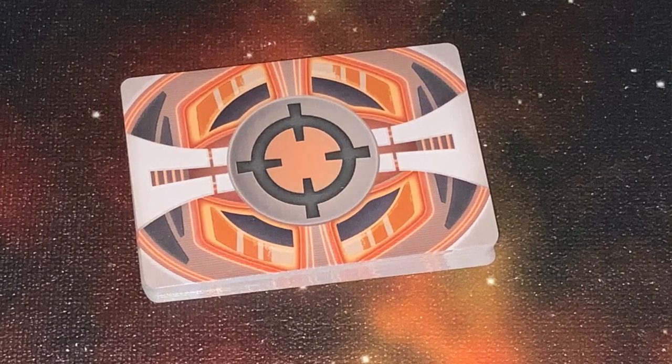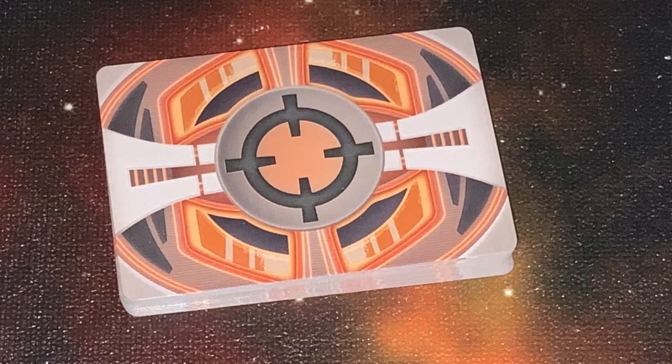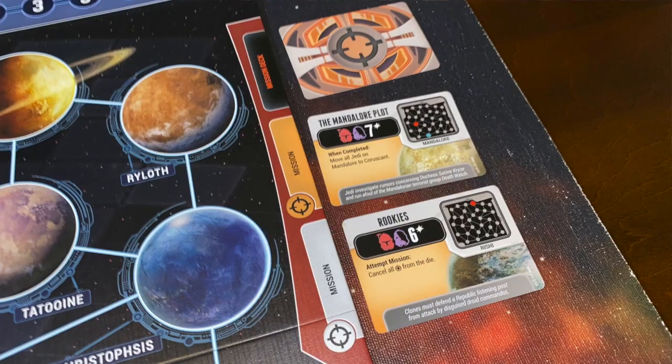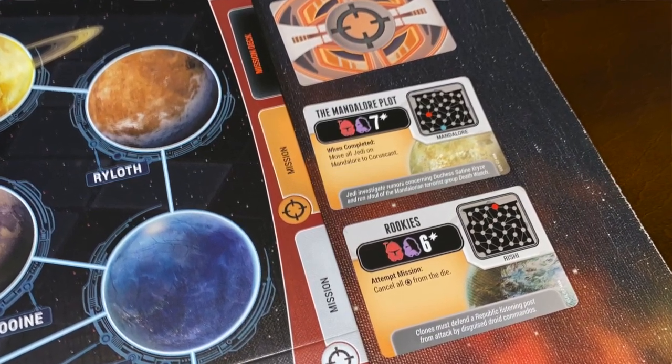Next, you're going to have the Mission cards. You shuffle them and reveal two of those Mission cards, placing them face down in the spots for them. Depending on how many players you have and what difficulty level you want, you can adjust how many missions you want to have. An easy game is going to be three missions, and then you can get more difficult by adding more missions from there.